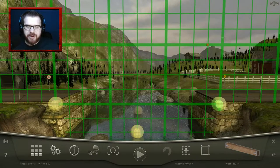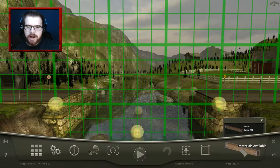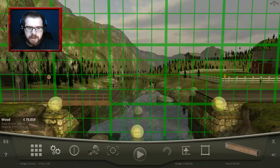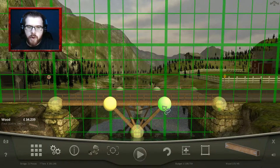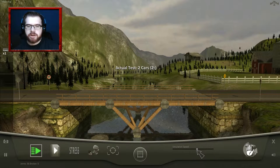Hello and welcome back to the channel, everybody, and welcome to Bridge Project. This is a game I actually quite enjoyed. It's a pretty simple concept - you have to build a bridge from one side to the other, and you have to make sure it can support certain things. In this case, we have two cars and a bus. The only thing we have at this point is wood.